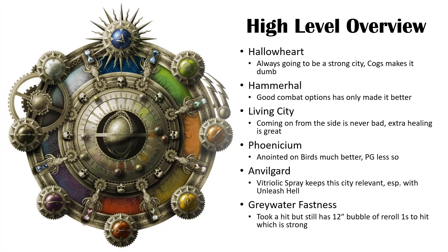We're going to start with a high-level overview. Starting with Hallowheart, one of my favorite cities and probably the strongest city in the book. Cogs makes it kind of silly, same thing with Zench. You obviously don't benefit from getting that many spells off, but being able to cast a lot of spells at plus 4, 5, or 6 to cast is really strong.